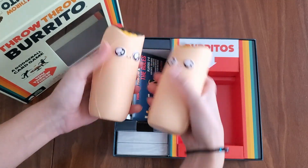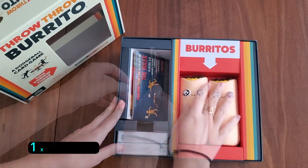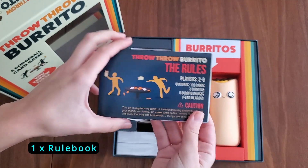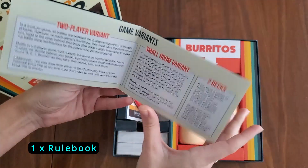Anyway, those are what you'll be throwing. Next, we got one rule book — it's not really a book, it's kind of like a pamphlet.